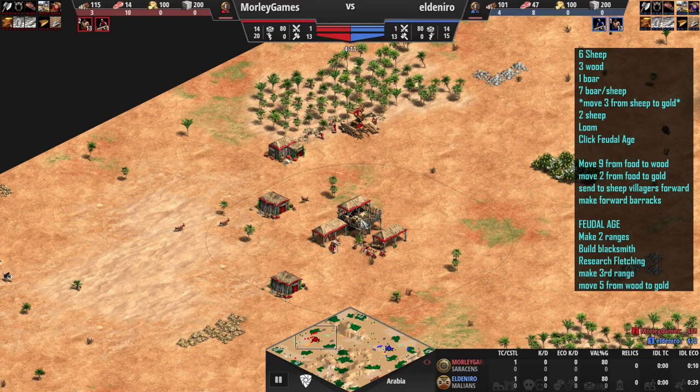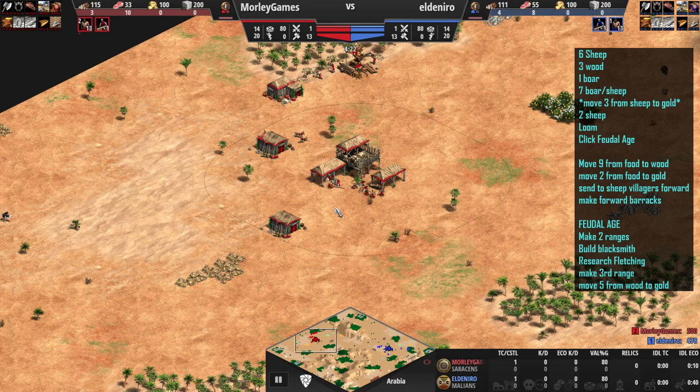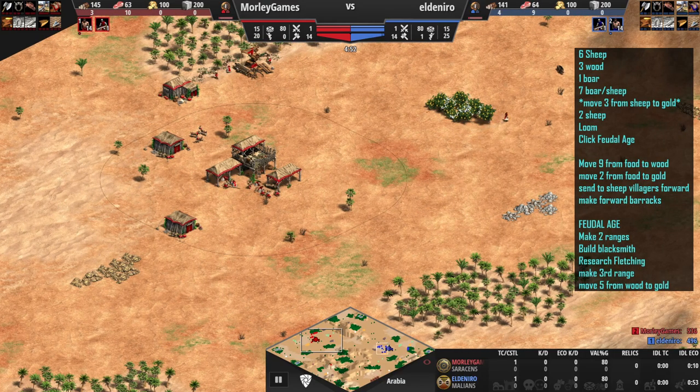At this point, just pretty much putting everything on food. Up until we get to about villager 17 — we're on 13 right now. So villager 18 will come out and go to gold, and that's when you send two others over. Actually it might be villager 17 — I can't quite remember. But you send three over to gold anyway.